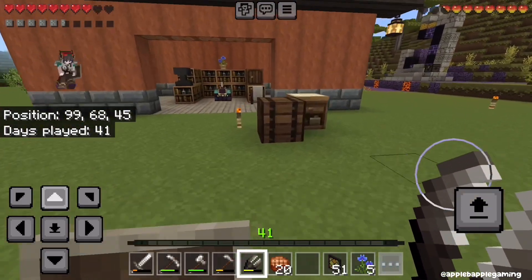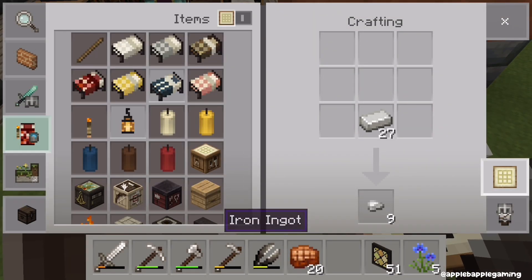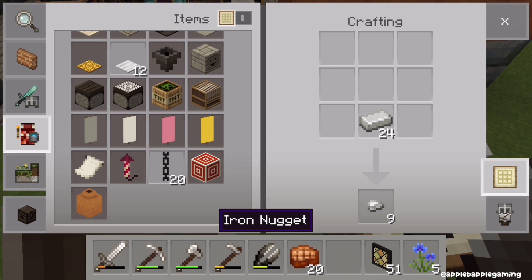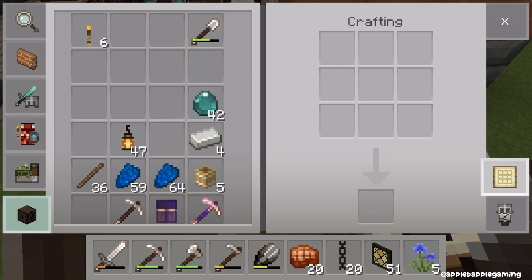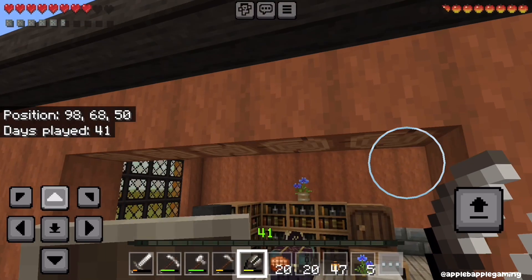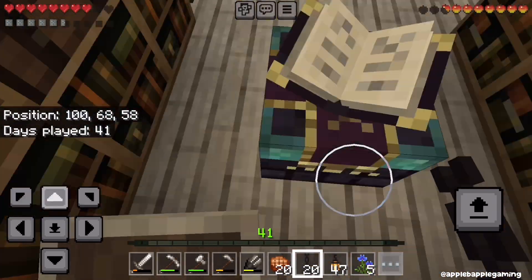Before we fight the dragon, we're going to do a lot of grindy stuff — get those farms made that we need, like the creeper farm and possibly a sugarcane farm. I may not need a sugarcane farm because I have so much planted, and with the tick speed turned up it produces a lot. But we're also going to need villagers and stuff.